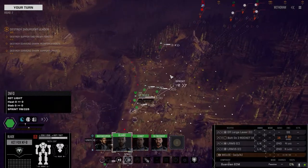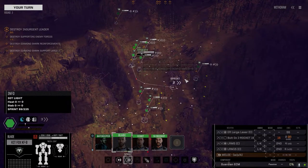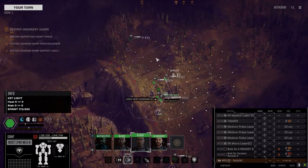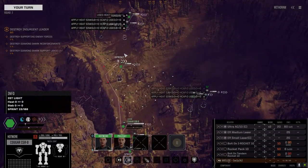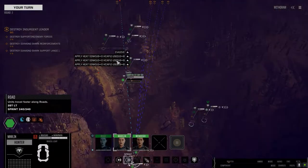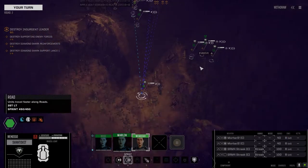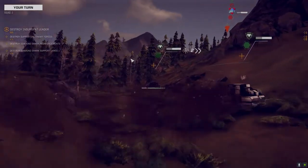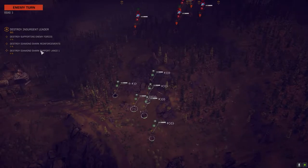I don't like any of our positioning here. I'm going to bring the Kit Fox back with the Nova Cat, bring our light guys in here behind the hill. The Svantveit — we're going to move up and maybe make use of those streaks. I feel like this is going to be awful. At least — oh shit, they've got extra lances here.